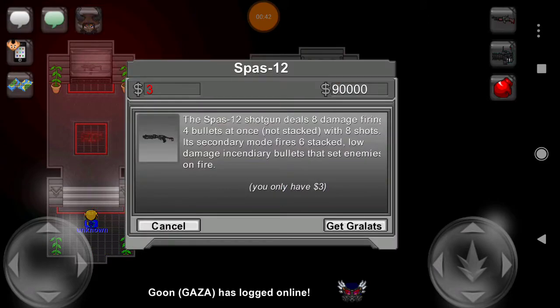You got the Spys 12 — it deals 8 damage, firing full bullets at once, not stacked, with 8 shots. Hit secondary mode, fire 6 stacks, low damage.